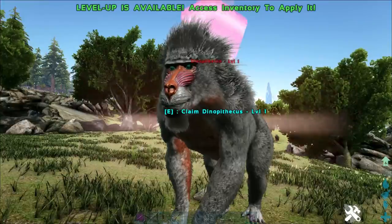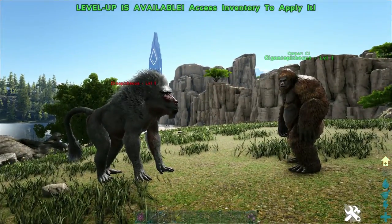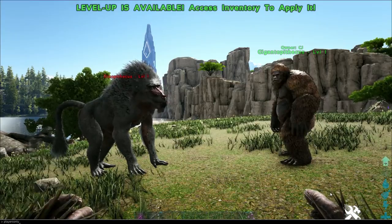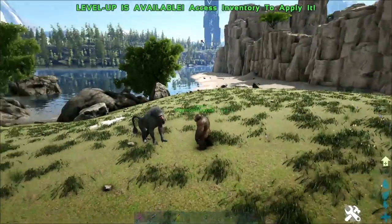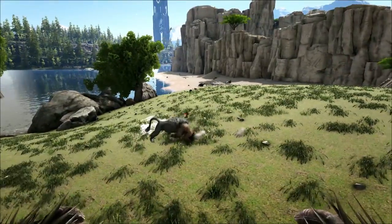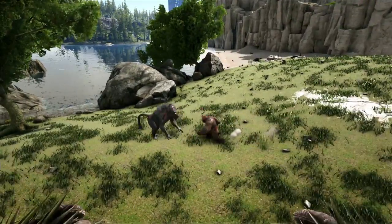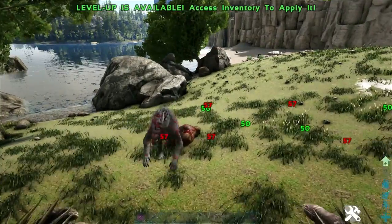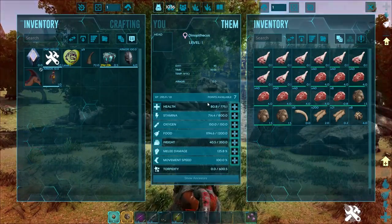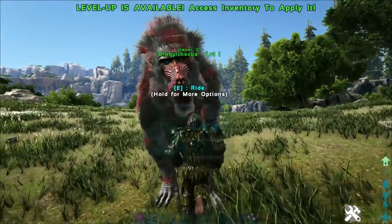Now let's put them in a battle to the death at level 1. Place your bets in the comments — my money is on the Dinopithecus since he hits harder and has a little more health, but the Gigantopithecus might win with his knockback effect. The match commences and — Dinopithecus wins, but only just, with 73 health remaining. If the Gigantopithecus had managed to land 2 more attacks, it would have won. Very close fight.